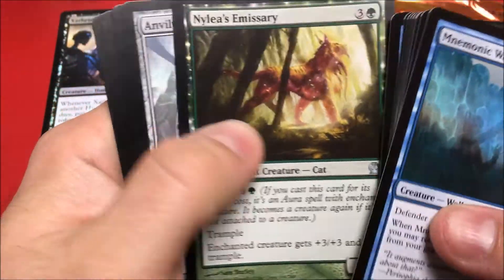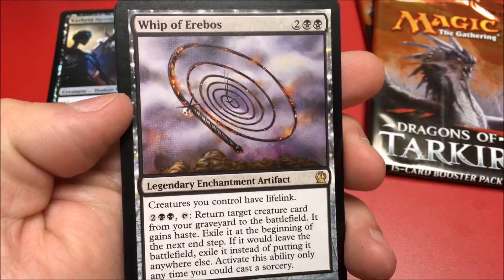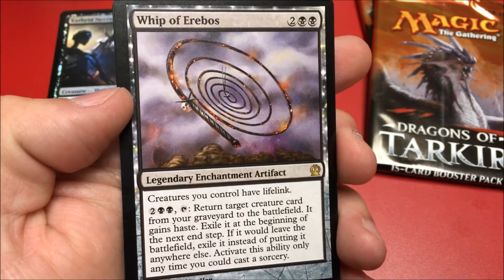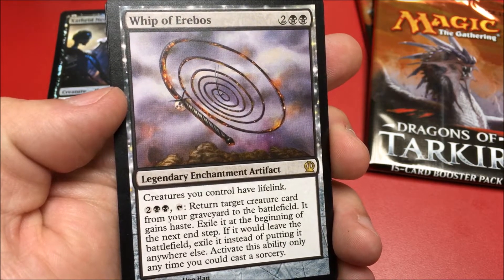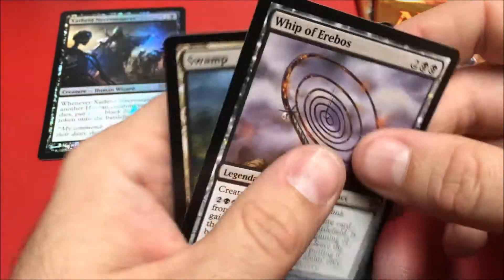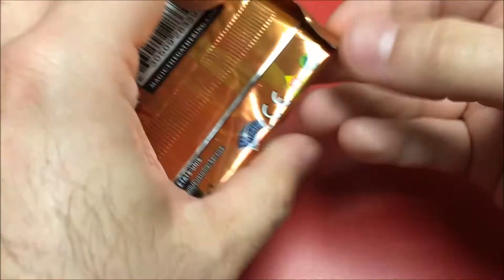Alright — Nylea's Emissary, Anvilwrought Raptor, Rescue from the Underworld, and our rare is Whip of Erebos: creatures you control gain lifelink. Battlefield haste — that's cool. It's actually not a bad card. Not sure if it's valuable or not, but we'll put it there. Alright, Dragons of Tarkir — let's see if we get anything good in here.